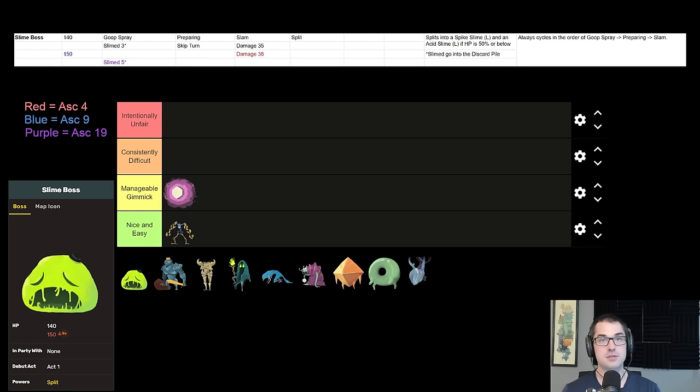Ironclad can do that with enough strength gain. Silent struggles with Slime Boss extremely greatly because she has comparatively few tools in her kit — a very, very challenging matchup. The combination of slimes added to your discard pile, the relatively low damage of Silent, and the debuffs the resulting slimes can inflict really weigh her down. Dealing with Slime Boss may be a lot easier if you've got good area damage — cards that apply damage to multiple creatures. For Silent, keep an eye out for Dagger Spray, All-Out Attack, Die Die Die, and Noxious Fumes in particular, as it applies poison to everybody every turn.